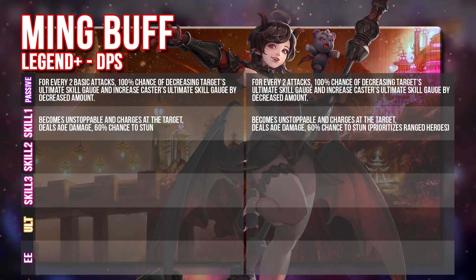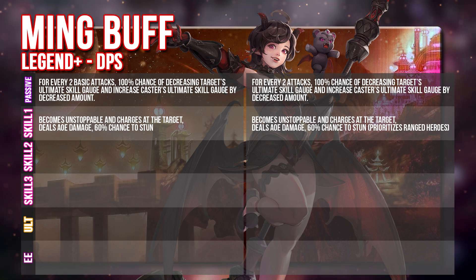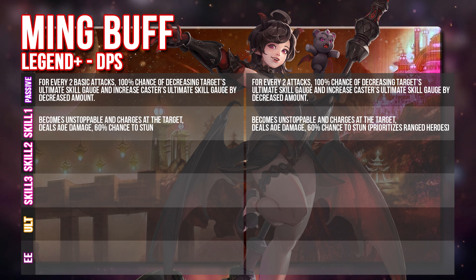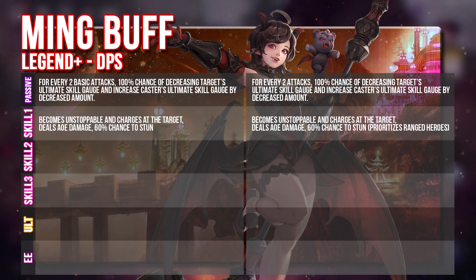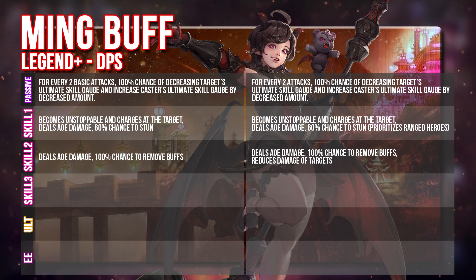For her Skill 1, it doesn't really change at all, but it does now prioritize ranged heroes, which means she's going to be a huge counter to all the current ranged heroes. The Rin UV team is still very strong on the Korea server because of Platine, making ranged heroes very prevalent. So having Ming now targeting ranged heroes specifically is definitely going to help the DPS team. For her Skill 2, it currently does AOE damage and has a 100% chance to remove buffs, but in future it will also be able to reduce the damage of the targets.